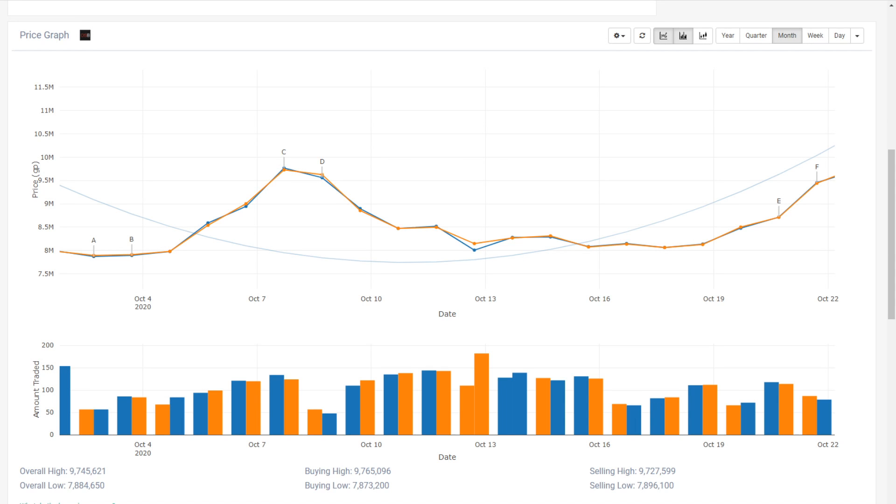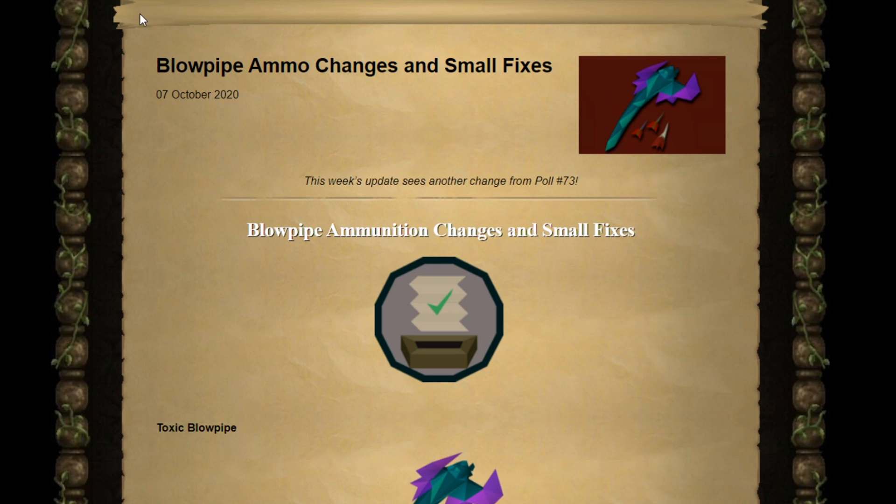The Craw's Bow is actually an item I've had my eye on for a long time, probably a couple of months. For a long time the Revenant Caves have been a point of tension, and it did seem like some kind of a nerf was going to be coming pretty soon. At the beginning of October, the Craw's Bow was hovering around 8 million GP.